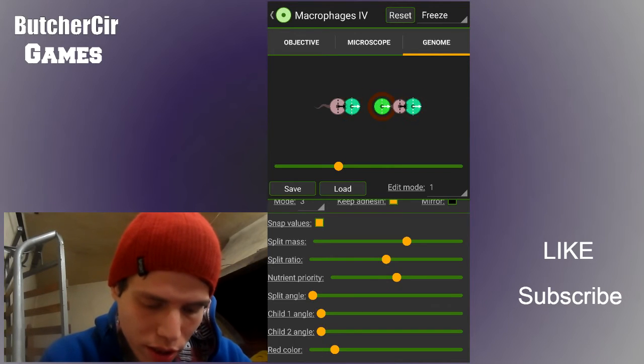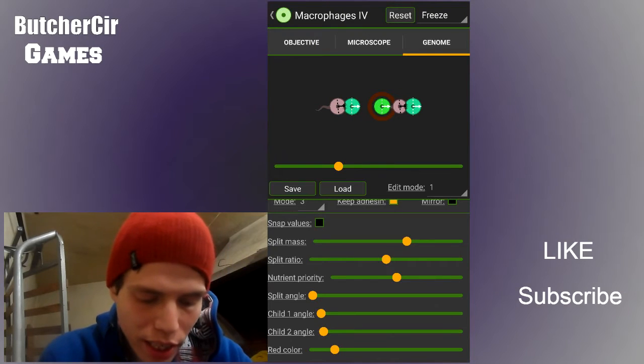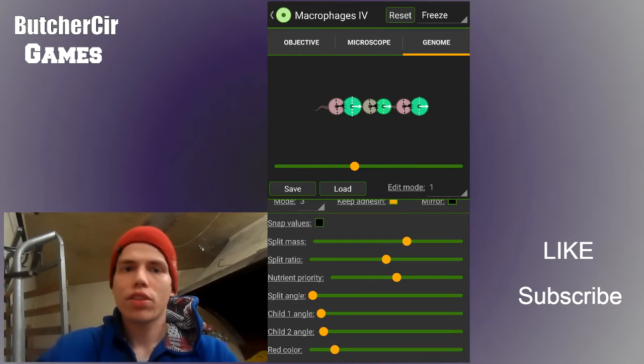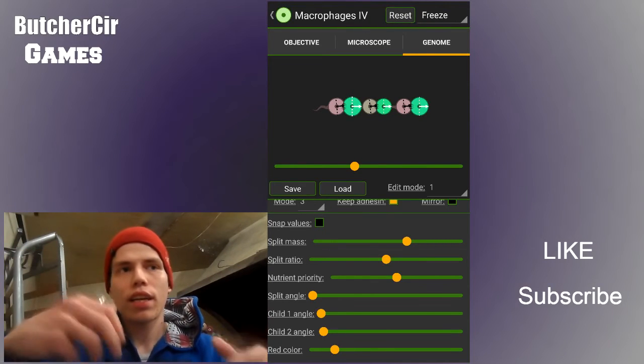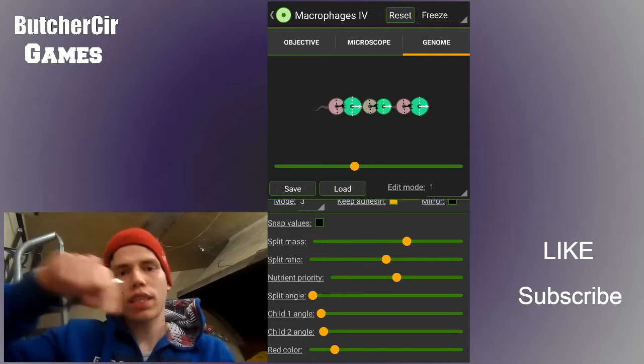The child one under the first cell - the initial cell - you're gonna make the child one angle with snap values. And the child two angle you're gonna make like five or six, around that. This makes the swimmer instead of going straight, it goes around itself and starts to rotate. So it doesn't spread as much initially - it goes around itself and takes all the nutrients it can gather in that specific area.